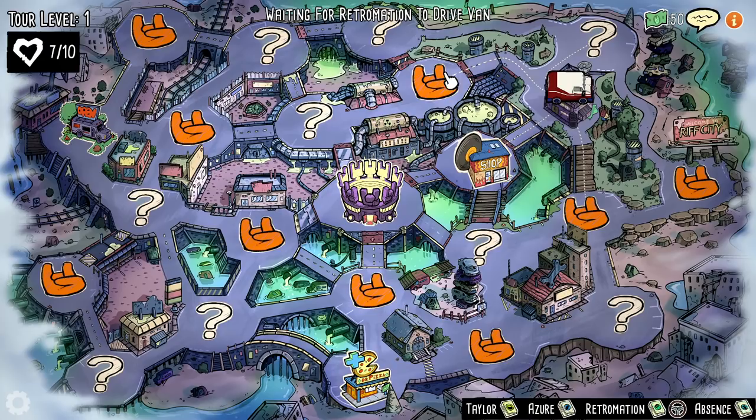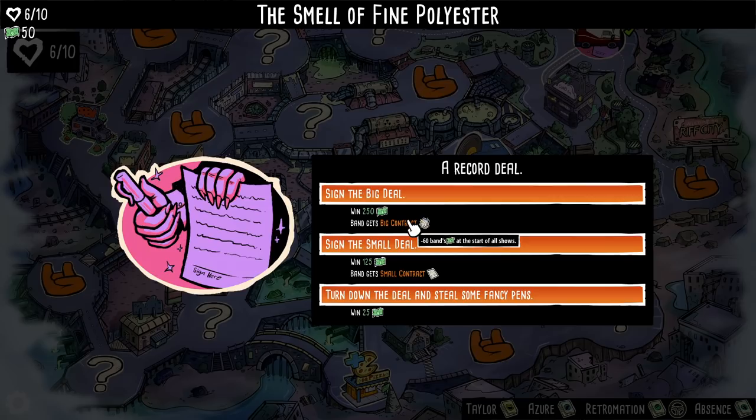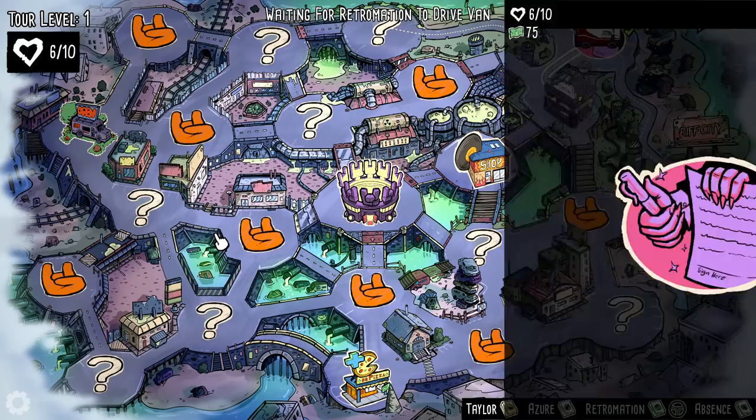Wait for RetroMation to drive the van. You can play in co-op and basically take turns with who gets to make the big decision. We want to ideally go to every single location on the map if we can. Let's go up to this event first. Sign a big deal: van gets a big contract. Get $250 now, but minus $60 money at the start of every show. This seems like something that would be good to get later in a run. Money can be used to buy passives, new cards, remove cards - everything like that.